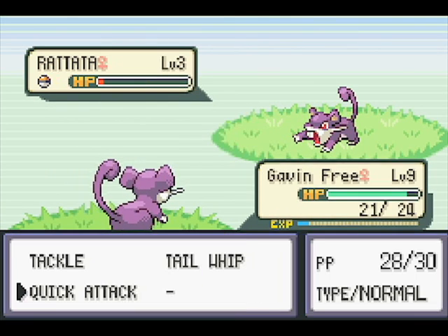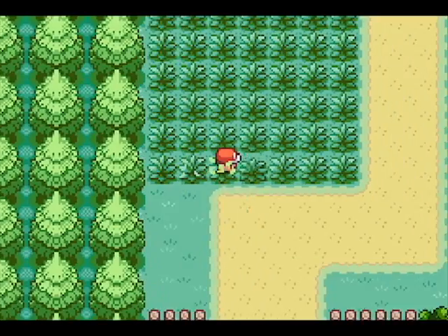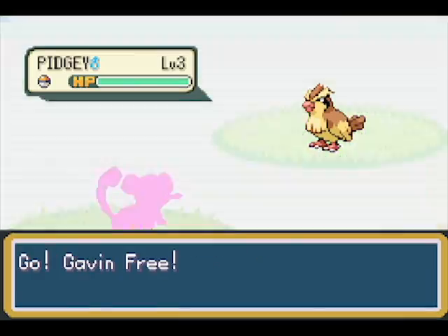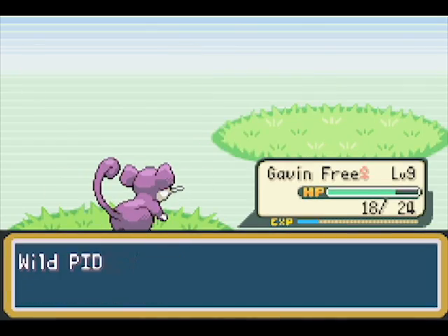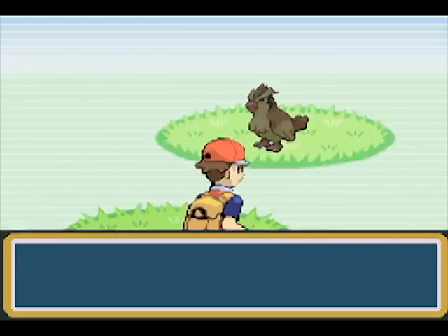Gavin's almost level 10, which is pretty good. And then I guess I can — what did I name my Pidgey? Terezi. I could probably get Terezi leveled up a bit more.